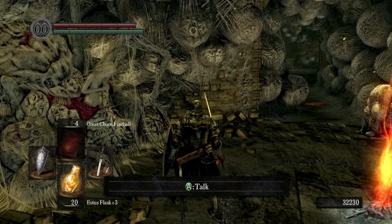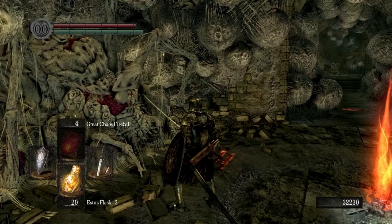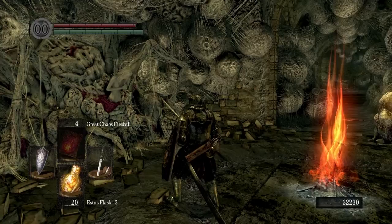We'll be able to get our Estus Flask up to plus 6 by killing Quellog's sister and the Fire Keeper at Anor Londo, plus the Fire Keeper soul we haven't used yet which I got at the Duke's Archives. So we use all three of those and we'll have Estus Flask plus 6. The highest you can get it is plus 7, so you can just pick up the Fire Keeper soul again from Undead Parish on your next run and you'll have a fully upgraded Estus Flask.